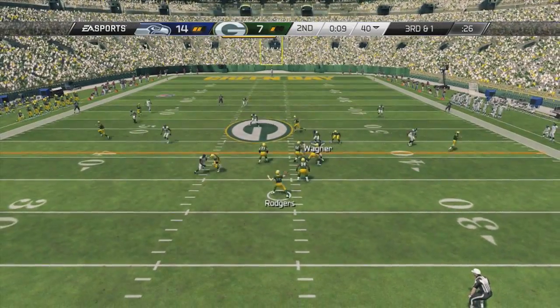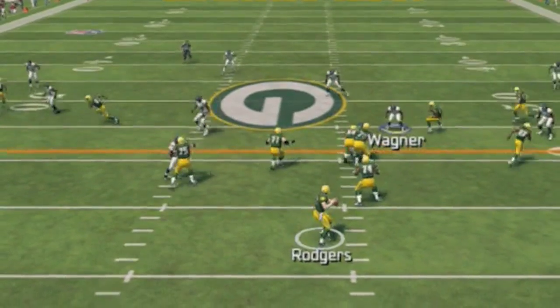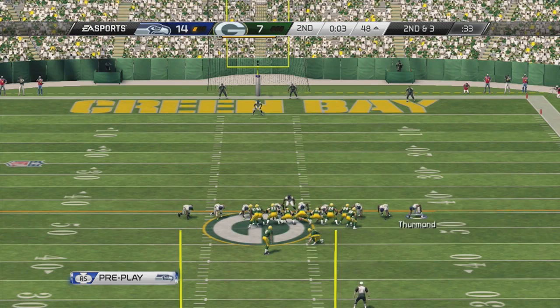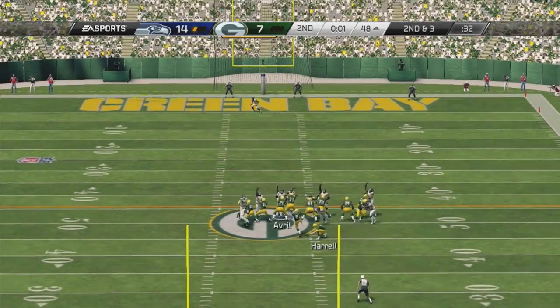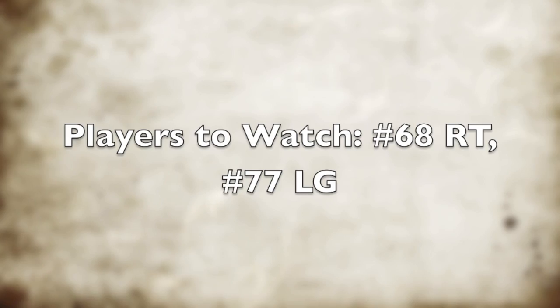Now, here we're watching 71 and 74. 71 just kind of stands there — you see how 74 is more backed up? That's what 71 should be doing, but 71 kind of just stands there. And this is just a random thing — I don't know why the AI was trying to do a 65-yard field goal, but I mean, that would be a new NFL record. I don't know why it didn't just go for the Hail Mary, but that's what they did.